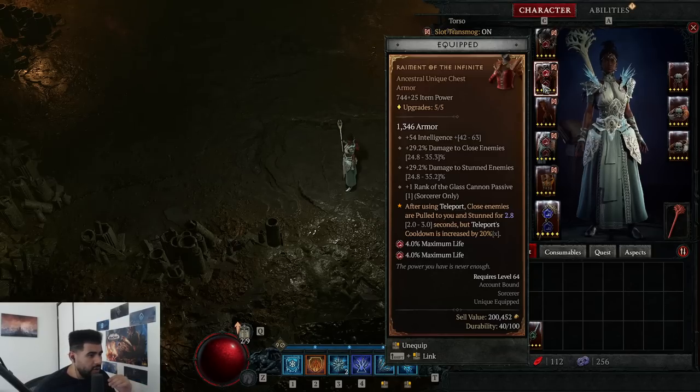For your chest, you want to go for Raiment of the Infinite. It pulls mobs in, makes it easy to group them, and it allows you to access those multiplicative modifiers for stuns. It's super important — it allows you to deal with those annoying suppressor elite packs very easily. You just blink on top of them, Nova immobilize them, and then one-shot them.